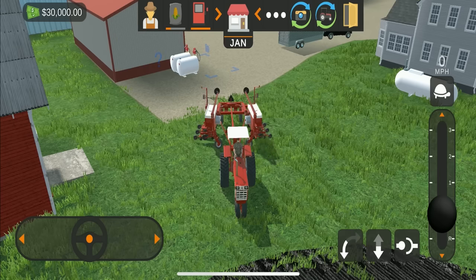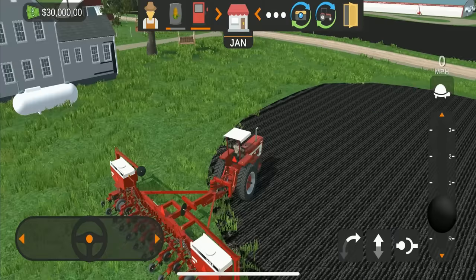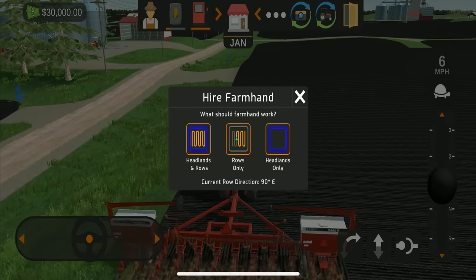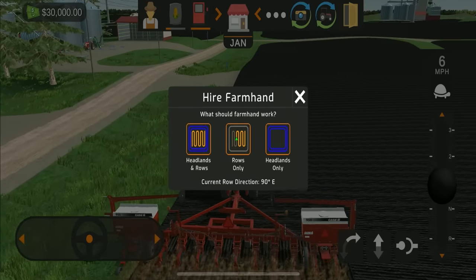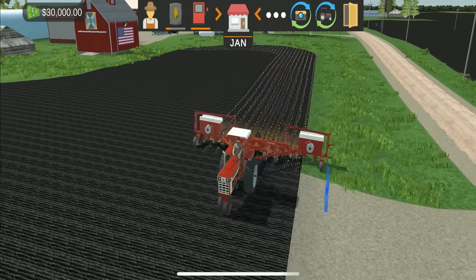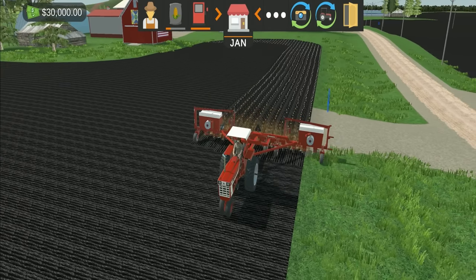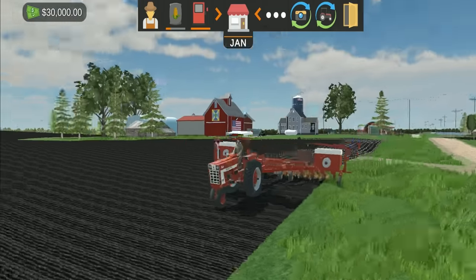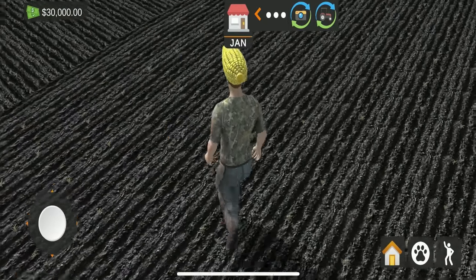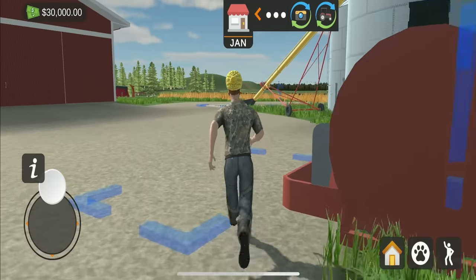These two arrows you see on screen are how you unfold the planter. Set it down and start going - you can see I'm starting to plant. If you hit the worker button, you get something I've never seen in a game before: headland rows, rows, and headlands only. Pick headland and rows and the AI worker will automatically do your headland passes and normal rows without you having to touch it throughout the entire process.